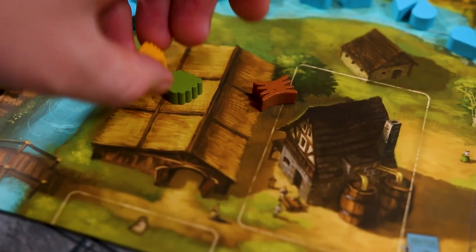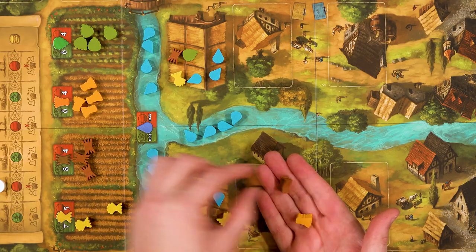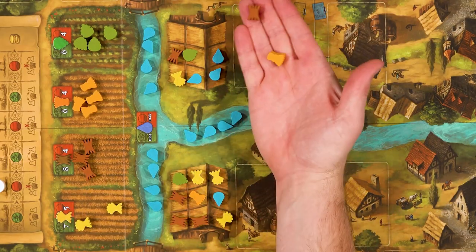Whenever you gain crops or water, they will immediately go into your storage. If you're out of room, you may swap things out, but at the end, any you can't fit in storage you have to offer to your opponent.